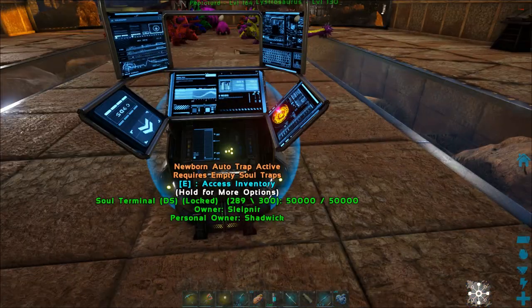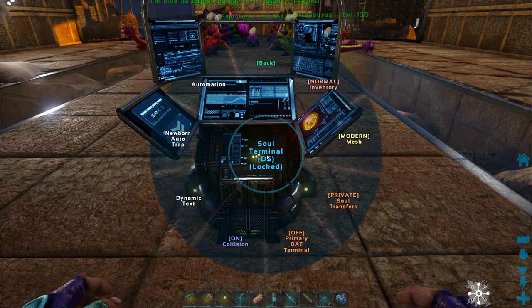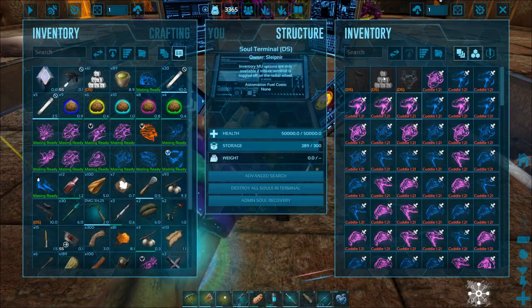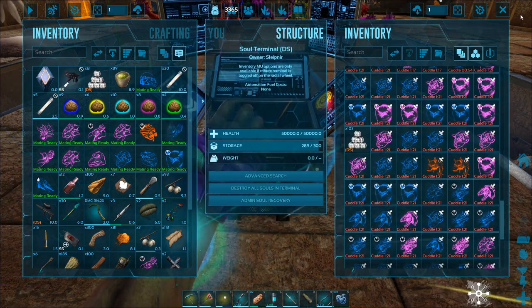So that's how the newborn trap works. Hold down E, Options, Newborn Trap — that's where you pick that. Make sure you have soul balls in here. If you don't have soul balls in here, it will not pick them up. So you have to have some in here.